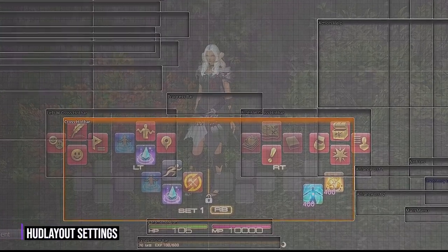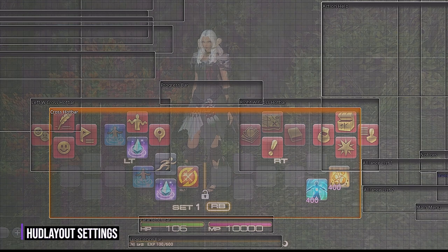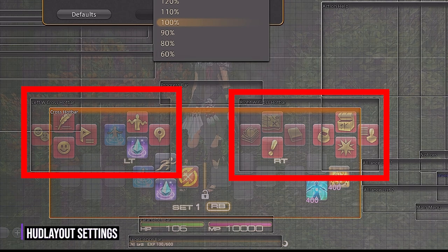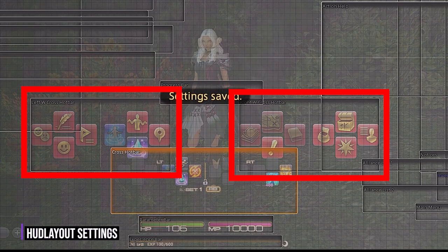Because I'm a veteran player, I like to make this as tiny as possible as I know the skills and abilities already of the jobs, but if you are a beginner, you can keep this a little bigger to get used to it at first. I will shrink and center the cross hotbar. You'll also see the separate secondary cross hotbars here.